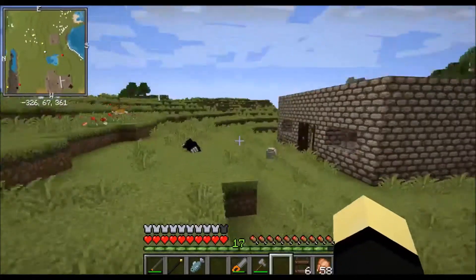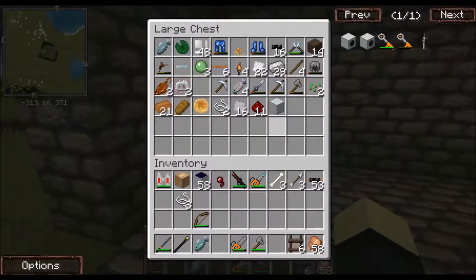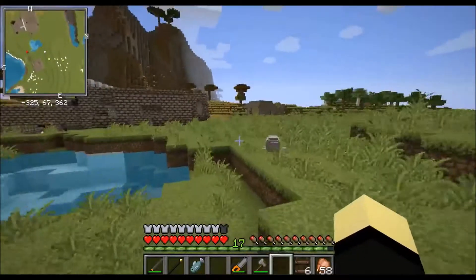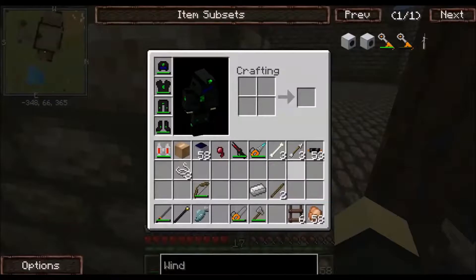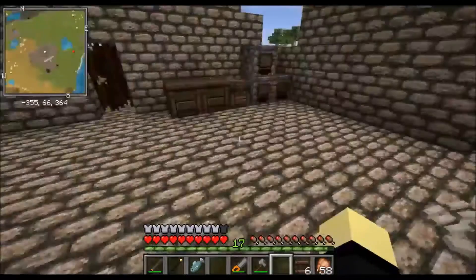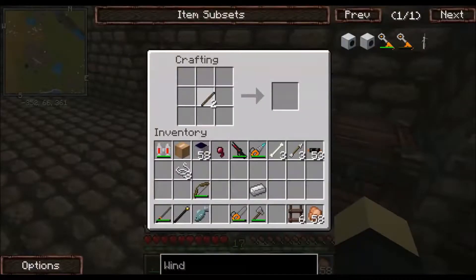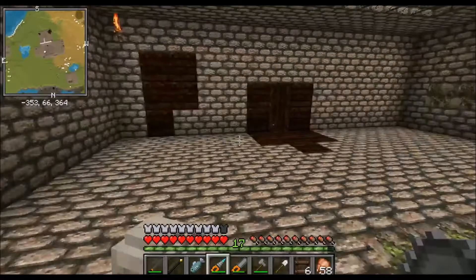Let's take stock of our materials here. I need something to dig through the dirt with, so we're gonna use some of the old resources and make an iron shovel so we can start digging through some of this dirt, and then from there we'll use the drill - okay, we do have it. I just wanted to confirm that we do have the drill.